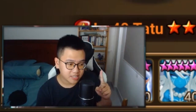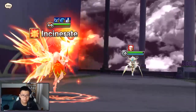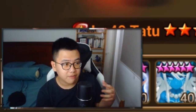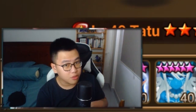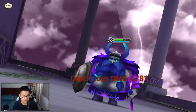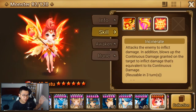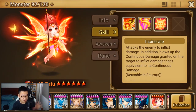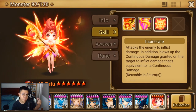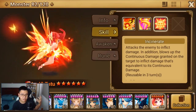If you have 1 Continuous Damage that lasts for 1 turn, it will do 1 tick of damage. If you have a Continuous Damage that lasts for 3 turns, that's 3 ticks of damage right there. You will need 20 ticks of damage purely from Continuous Damage to kill a target, but this skill itself can do some decent amount of damage. So maybe if you can blow up 15 to 18 ticks of damage, you can 1-shot anything.